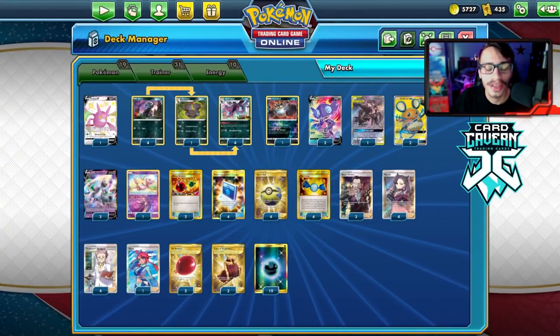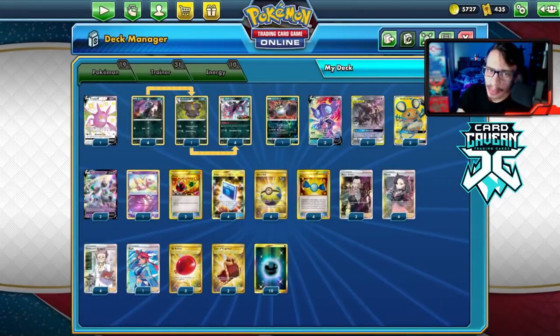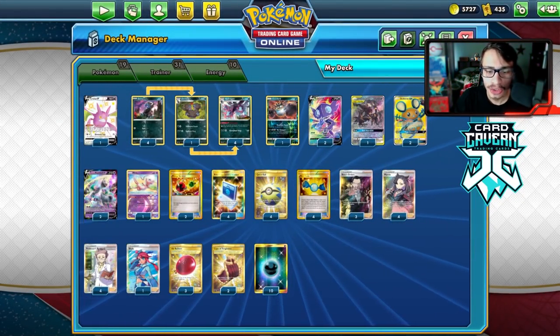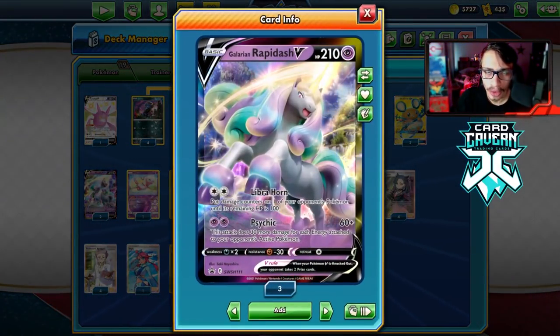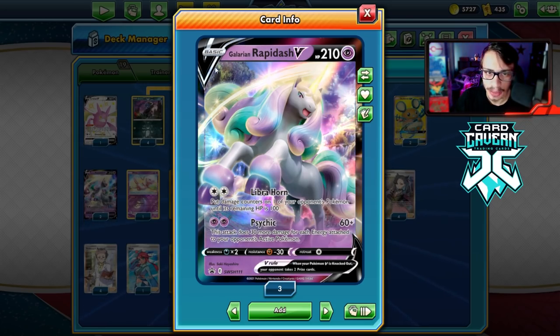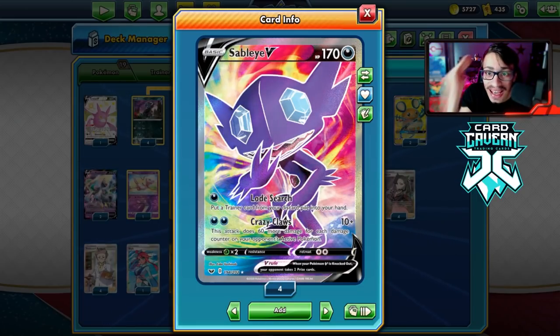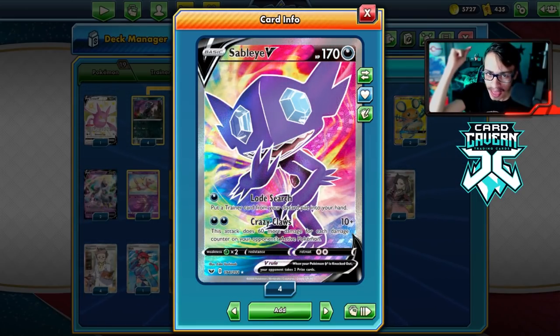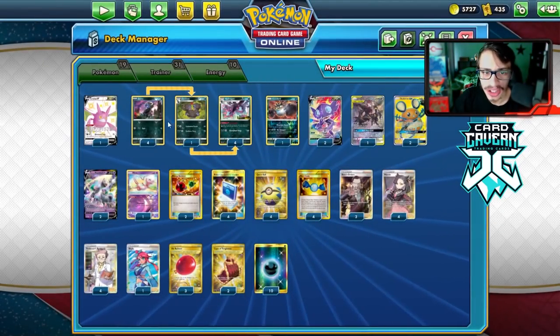Welcome back to a brand new PTCGO video! Today we're taking a look at my Dark Rapid Ash deck. The idea is we use Hydrigan with Rapid Ash - we go Librahorn on a VMAX or a tag team, put damage on until its HP is at 100, then come in with a big Crazy Claws which can do over a thousand damage to the Pokémon we Librahorned. It's a pretty cool synergy.